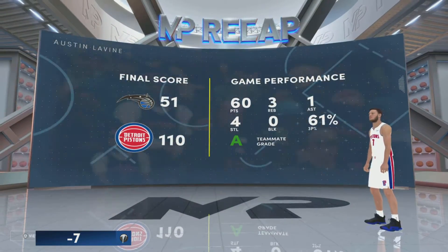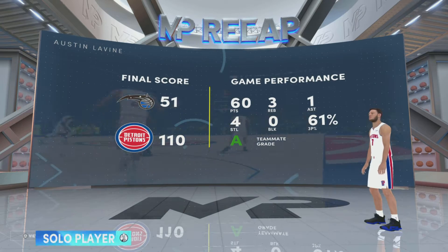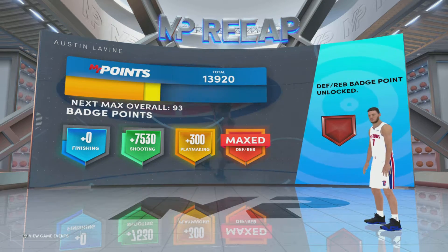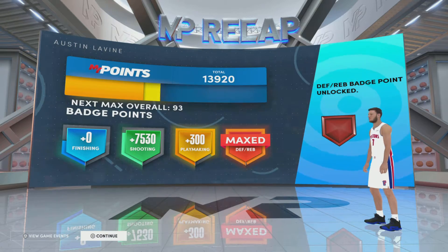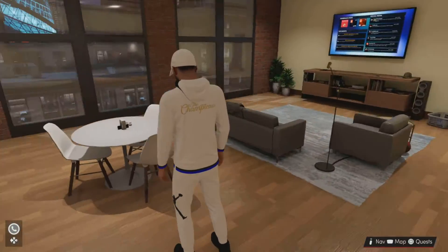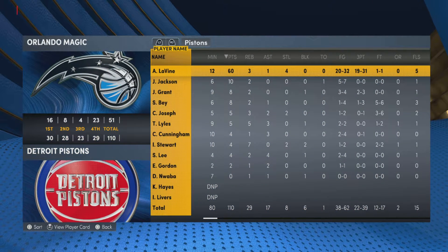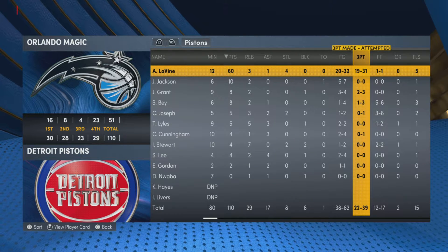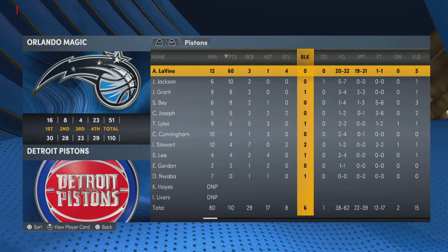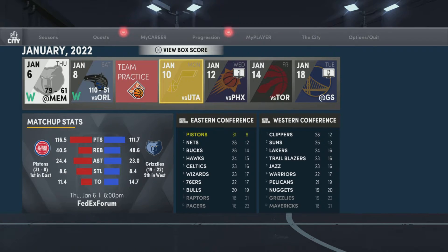I finished with 60 points, shot 60%, four steals, three rebounds, an assist — all within like two to three different quarters. I got 7,500 shooting badge points. I am now max on defense and rebounding badge, so that's nice. I went 19 threes for 31 attempts — a lot of chucks — but I hit 19 threes, gave me 7,500 points. If you guys keep doing that over and over again, you'll get so many different shooting badges. I've already hit so many different ones already.